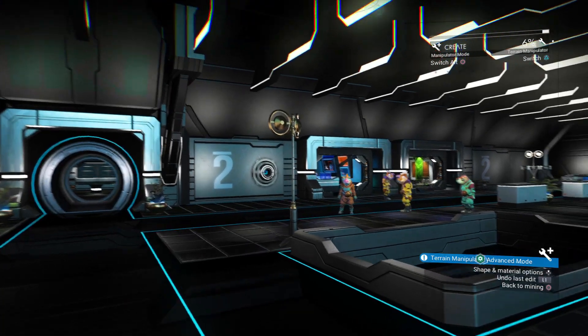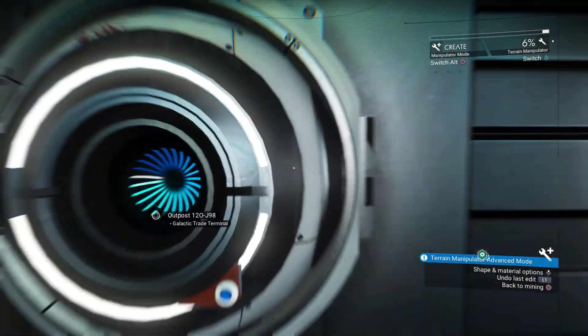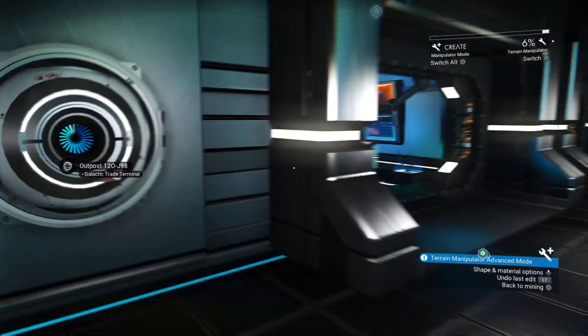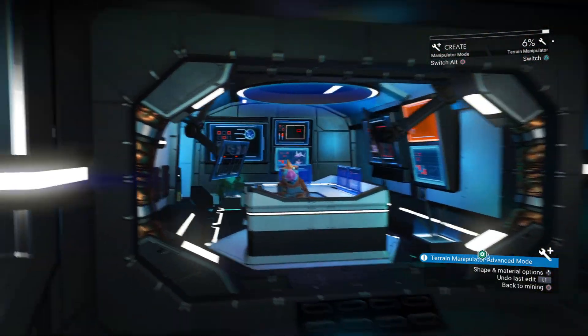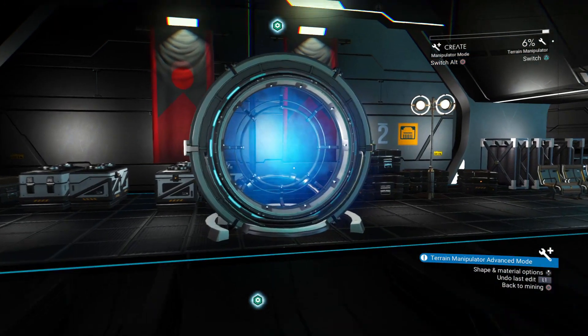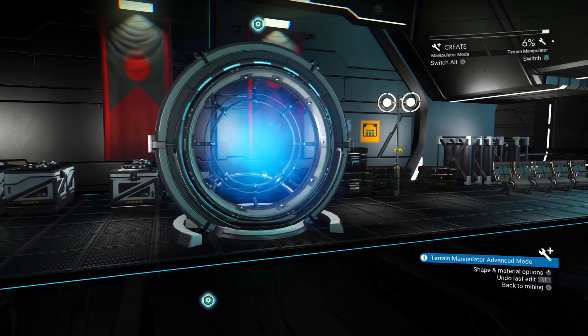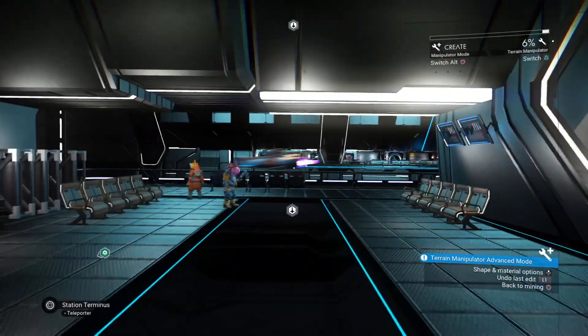On the right side of the space station, early on you're really only going to need the galactic trade terminal for buying and selling items. Later on you'll be able to get quests from the NPC there. One other key feature on this side is the teleporter — later on when you're going from system to system, the teleporter is going to be very important.